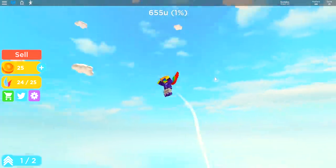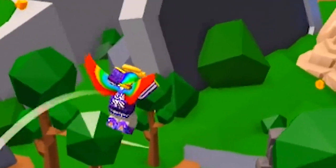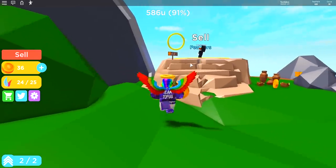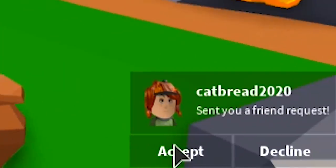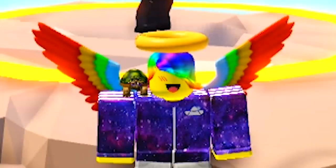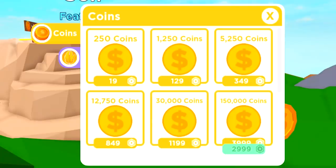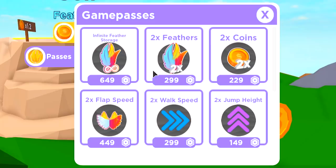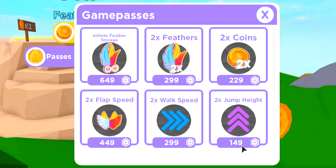Now I gotta make it over there. Someone named Catbread just sent me a friend request — Catbread2020 — so I feel like I gotta add them. Shout out to the best username I've heard all day. I'm trying so hard to resist going into the shop over here, but look at these prices! 250 coins, only 19 Robux? Two times flap speed and two times jump height are amazing. I may have just bought two game passes. If you thought I was going fast before, watch this! This is the kind of speed I needed — now we're gonna be able to fly!